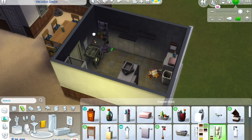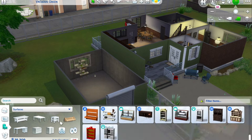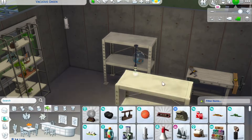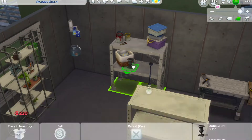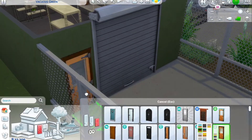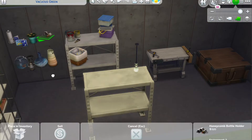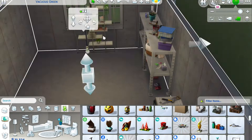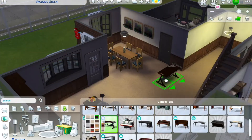I ended up changing the cabinet I originally placed — putting another one on the wall from the laundry day pack. Working on the garage, I wanted to fill it with stuff because garages are kind of like the garbage area of a house. You keep all the stuff you should throw out but don't really need, yet you don't want to throw it out for some reason, so you just keep it in the garage forever and forever.